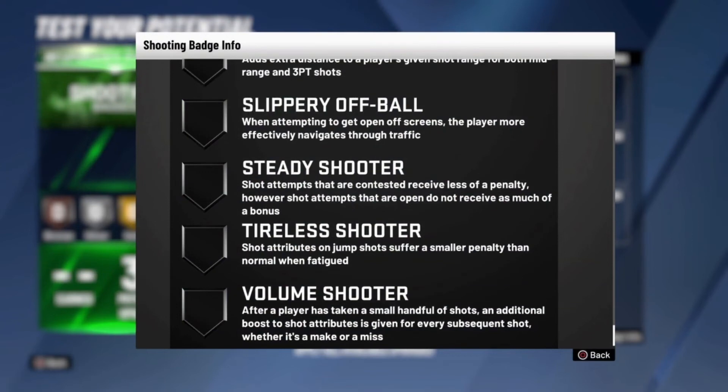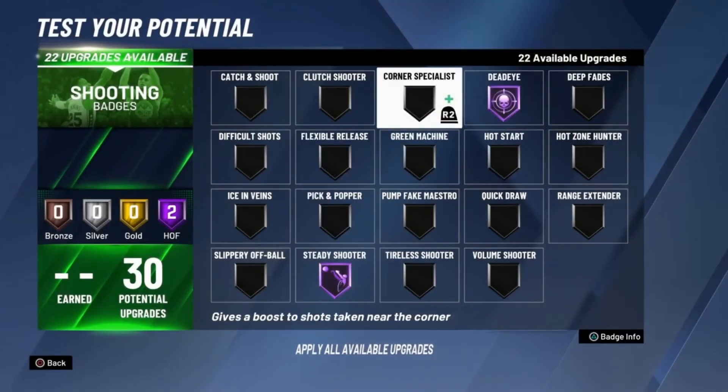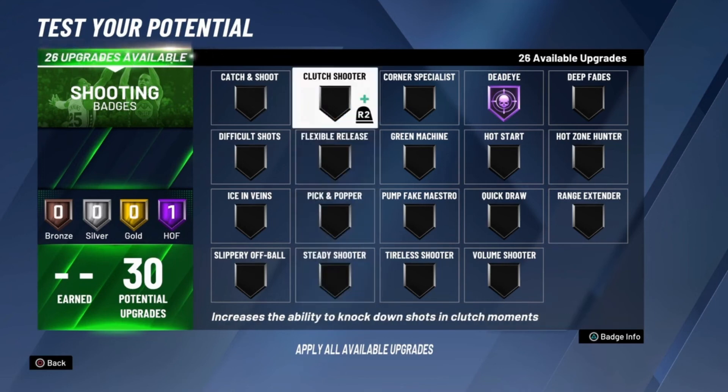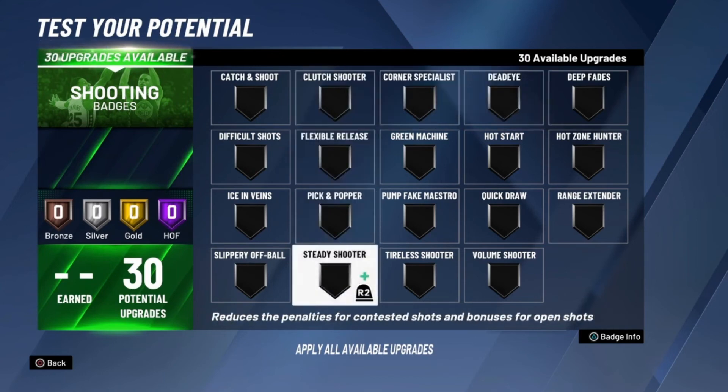Steady Shooter decreases the penalty of a defender being underneath you when taking a shot, making contested shots more effective. If you combine Steady Shooter with Dead Eye you're going to be a pretty deadly shooter. It does decrease the chance of making an open shot slightly but heavily increases the chance of making a contested shot. If you're a good shooter, go Hall of Fame; if you have fewer upgrades, silver will help you make contested shots. It's not as popular as when the game first came out, but I'm going to test it on Hall of Fame and report back.